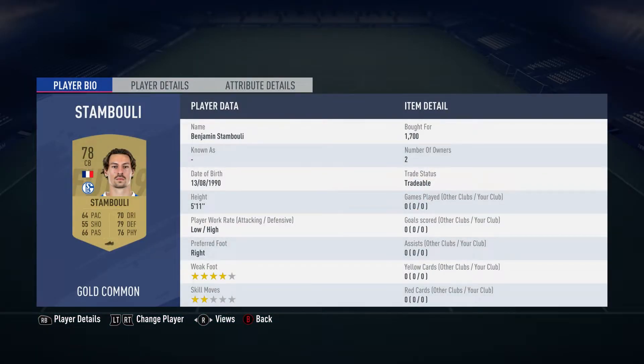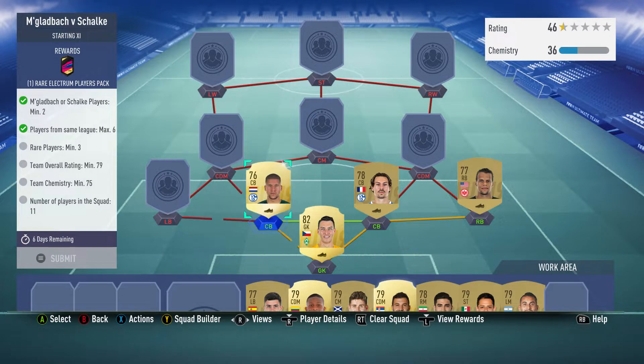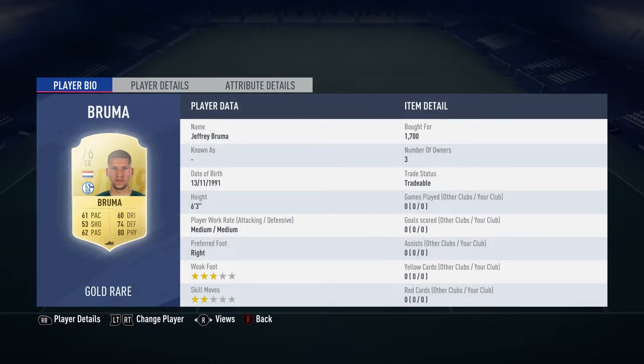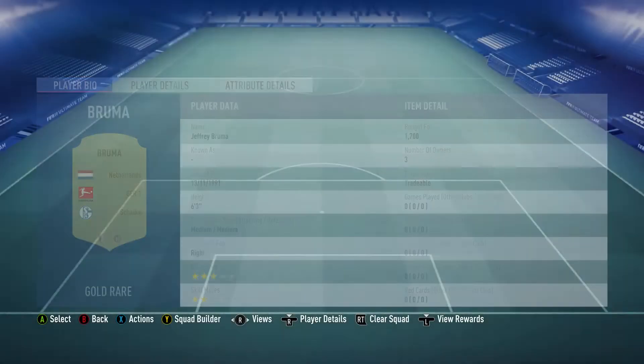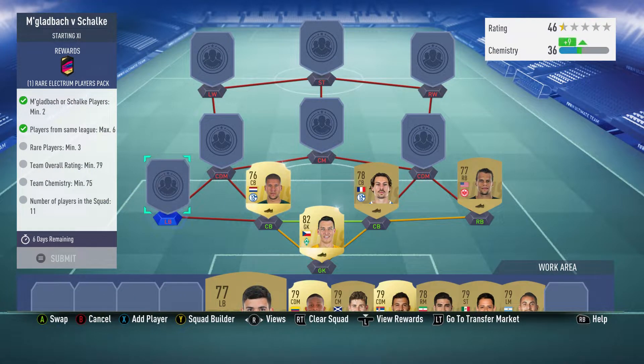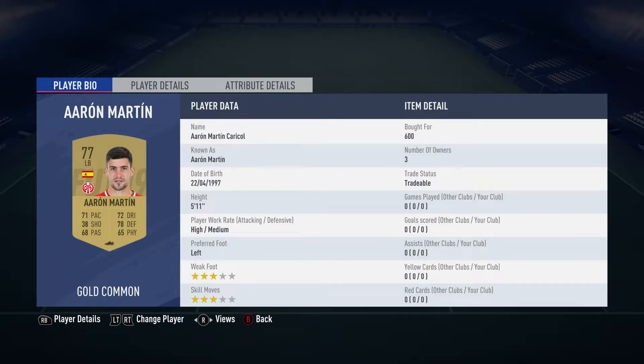The center back on the right is Benjamin Stambouli, for 1,700, plays for Schalke in the German first league and is French. The center back on the left is Jeffrey Brummer, for 1,700, plays for Schalke in the German first league and is Dutch.